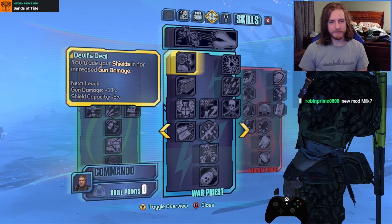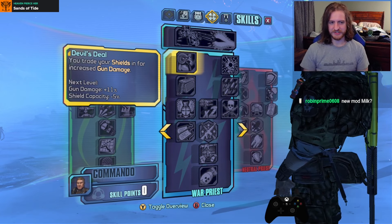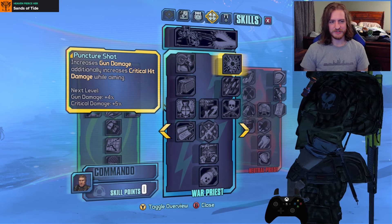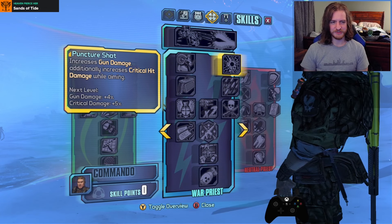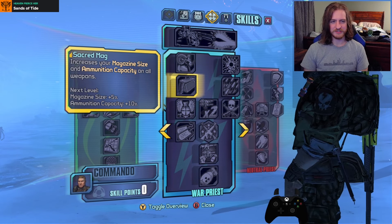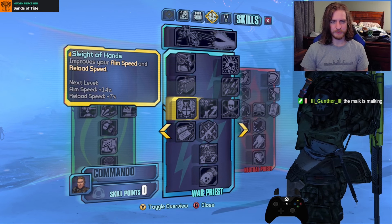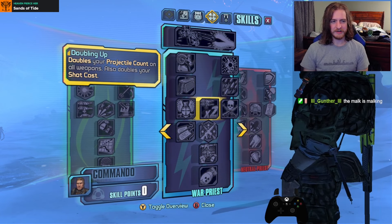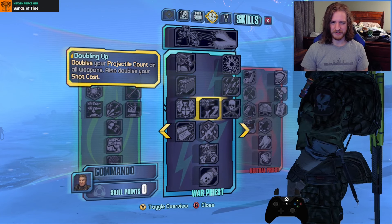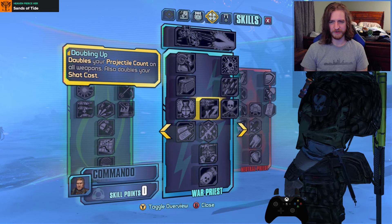For our middle tree, we have Devil's Deal: you trade your shield for increased gun damage — that's a lot of extra gun damage, so that'll feel pretty filthy. Puncture Shot increases gun damage and additionally increases crit while aiming. Bullet Hell increases fire rate. Sacred Mag increases mag size and ammo stockpile. Flight of Hand improves aim speed and reload speed. Doubling Up doubles your projectile count on all weapons, also double shot cost — but that's still kind of just a direct buff; it's like 100% fire rate effectively.